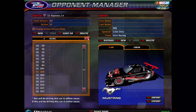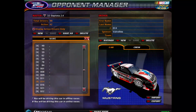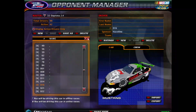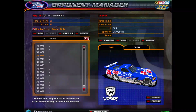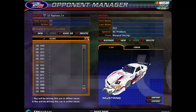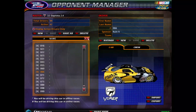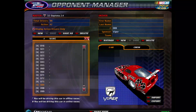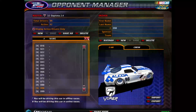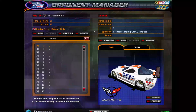Now GT Daytona: we've got the 1, 001, 8, 9, 11, 14, 16, 21, 22, 25, 31, 43, 55, 60, 66, 71, 72, 75, 88, 98, and the number 99.